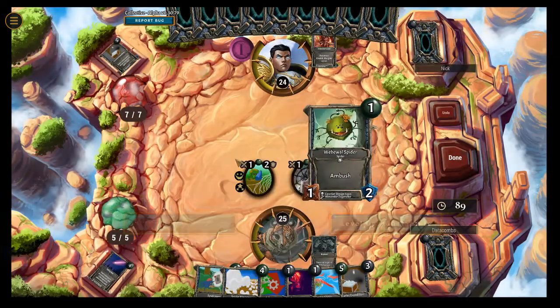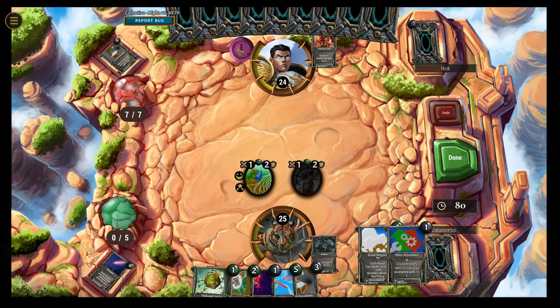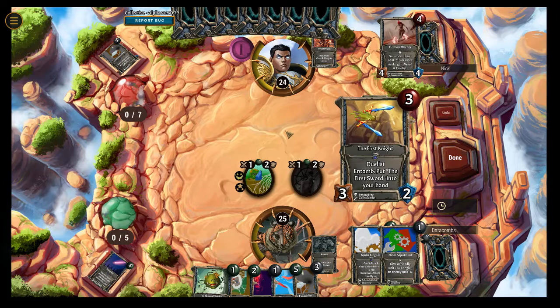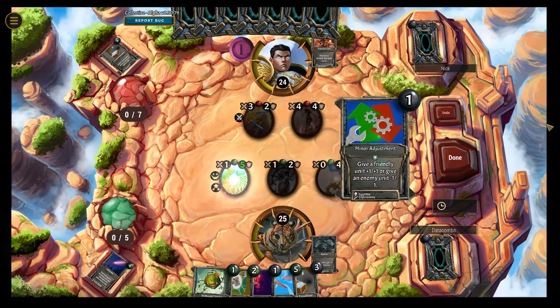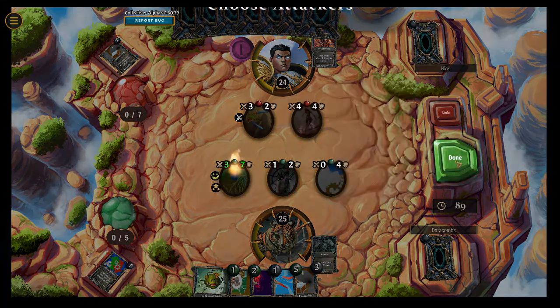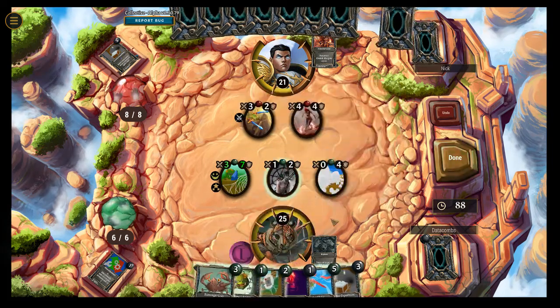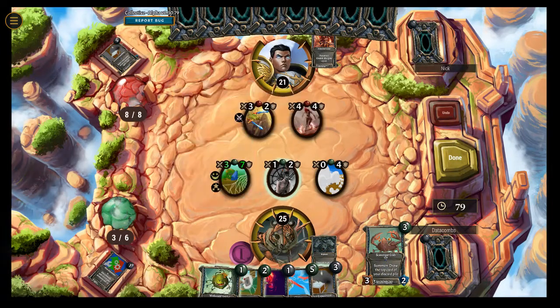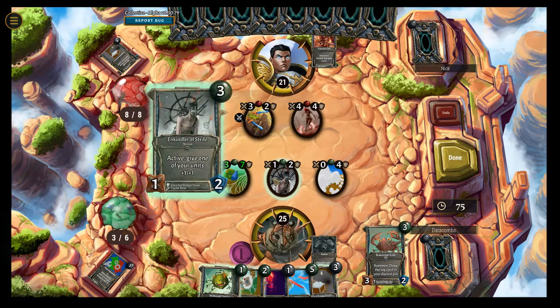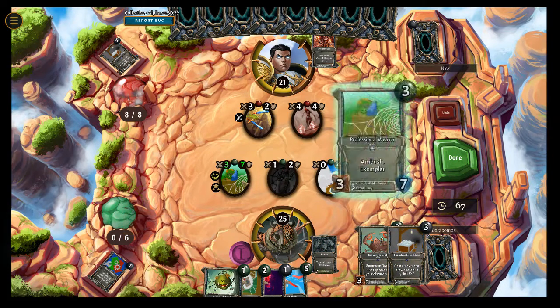We'll go ahead and grab some draw here. We're going to play Spider Kingdom — gonna buff him and buff him. He does have initiative, so we could get screwed here if he decides to target that, but hopefully not. That's a pretty good play for us now. We're gonna be gaining crazy experience attacking this guy. We're gonna go ahead and grab back this card — Crab lets you grab that top card in your discard. Here's what we're gonna do: Lucrative Expedition, go ahead and draw, level up, then we're gonna get even more XP from this guy. It's gonna be a good time.